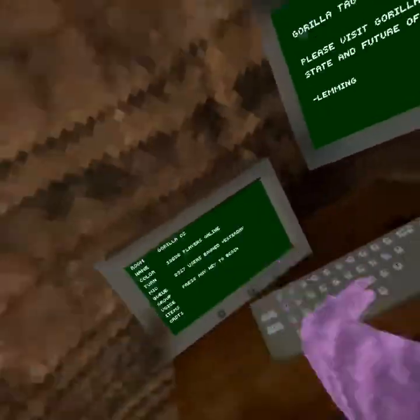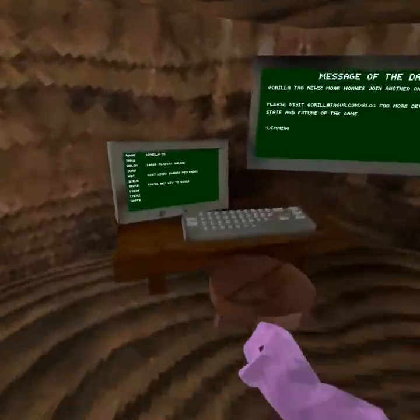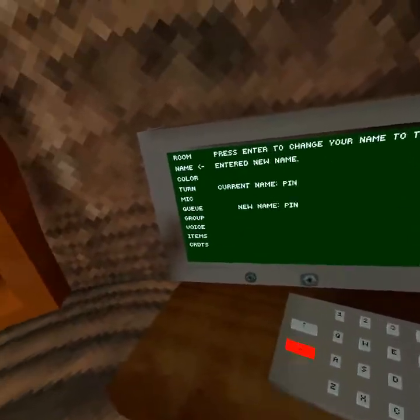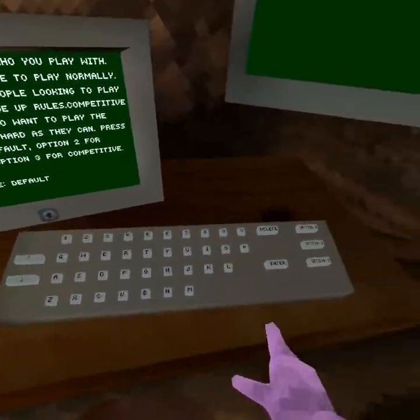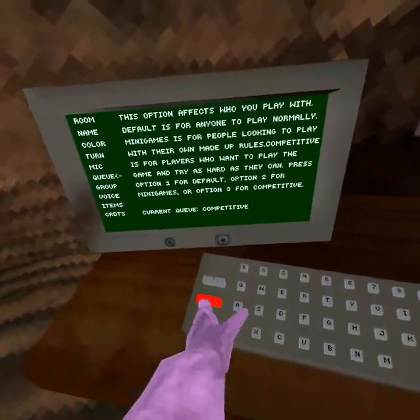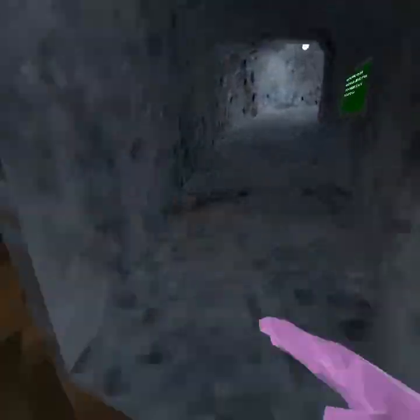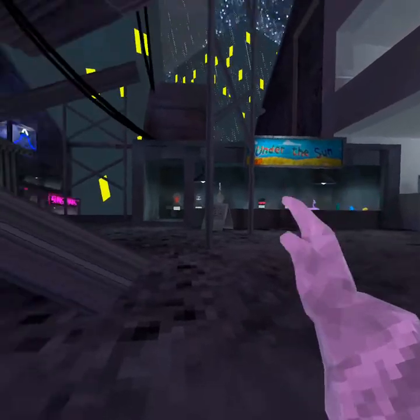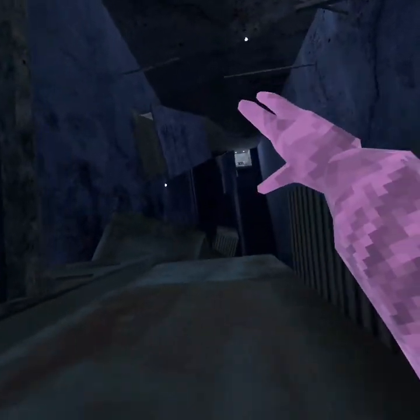Hello guys, today we're gonna be playing some Gorilla Tag and I'm gonna teach you how to get competitive. So all you want to do is get to the mirror quick. You'll see this under the sun — come over here, see this. If it's red, then you already got it.